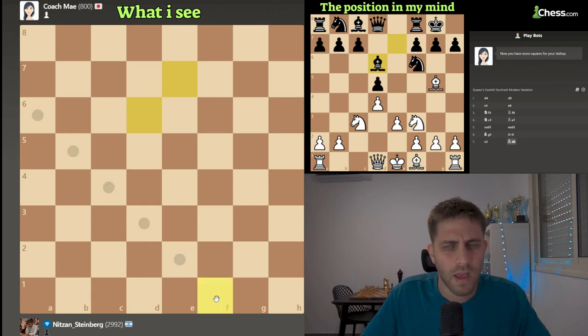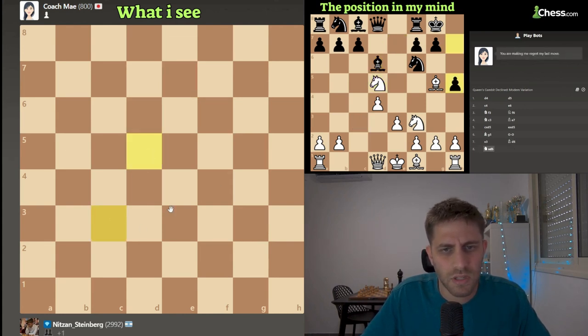Interesting move - and I can take the pawn on d5. Knight takes d5, bishop takes d8 - sorry, knight takes d8, rook takes d8. Yeah it seems good, just taking it. h5 - oh no, what is she doing? I think knight takes f6 is probably really great. You know what, I will take with the knight.